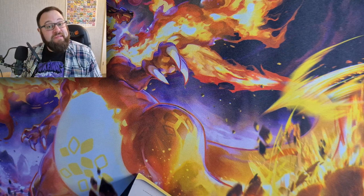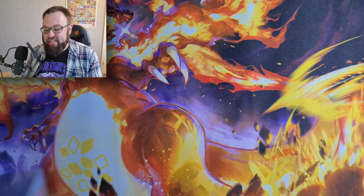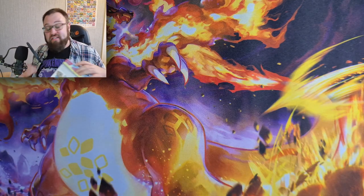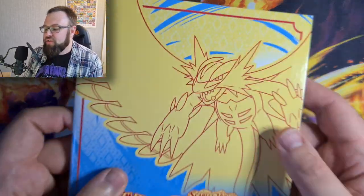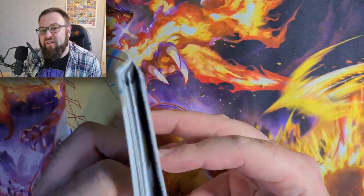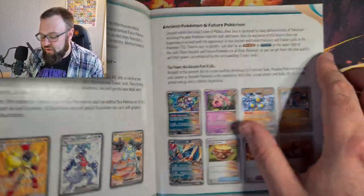Sarah had decent luck, which usually means we will go along the same route and do absolutely terribly. But we never know - we might change that and hopefully pull something decent, because we haven't done terribly well so far with the cards we've opened. As we always do with the ETB, we get one of these player's guides.